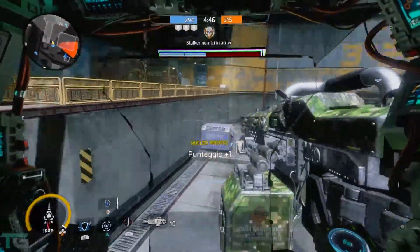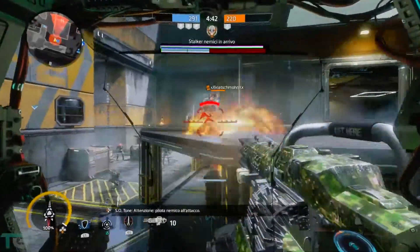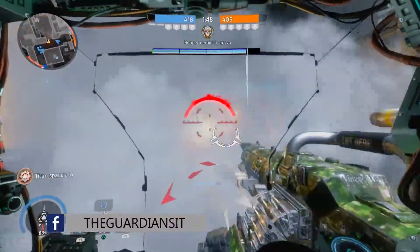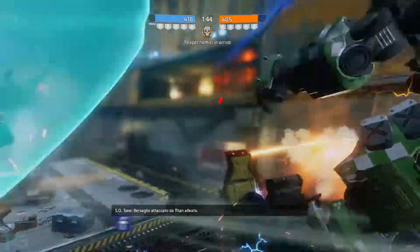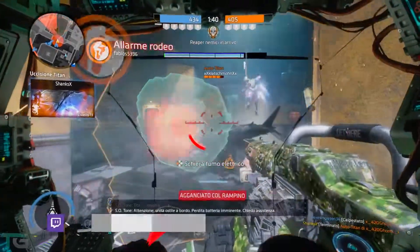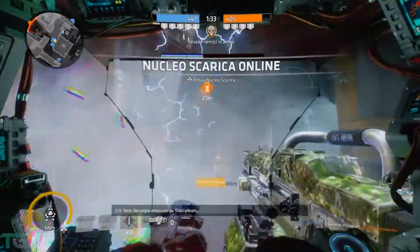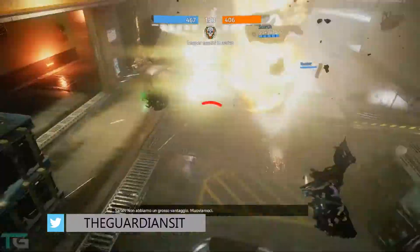Rimanendo nel campo dell'offensiva, i razzi a tracciamento sono ottimi per infliggere buone quantità di danno ai Titan nemici. Per usarli vi basterà colpire il nemico tre volte con l'arma principale, in modo da bloccare la mira dei razzi su quest'ultimo. Fate partire i razzi e questi faranno tutto il lavoro per voi. Per aiutarvi col blocco potete usare anche il sonar, che non solo vi indicherà i nemici vicini, ma vi darà un blocco sul Titan o sui Titan nemici colpiti dall'impulso. Ricordatevi di usarlo per poter usare più spesso e velocemente i razzi.